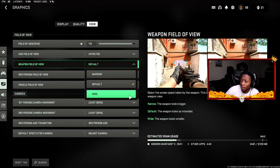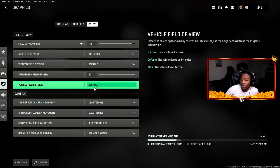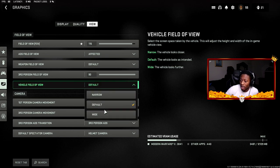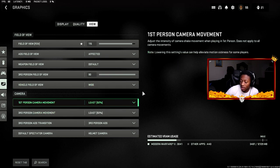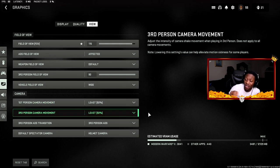Weapon field of view is on Default. Wide is also a good option. Third person field of view is maxed at 90. Vehicle field of view I may change to Wide to see more while driving. First person camera movement is set to Least, and third person camera movement is also set to Least. Make sure you set camera movement to Least so it doesn't mess up your shots.